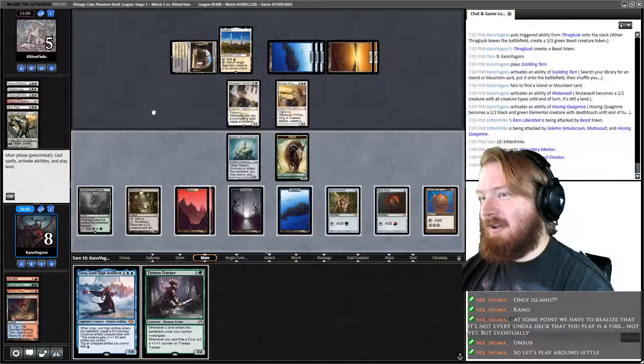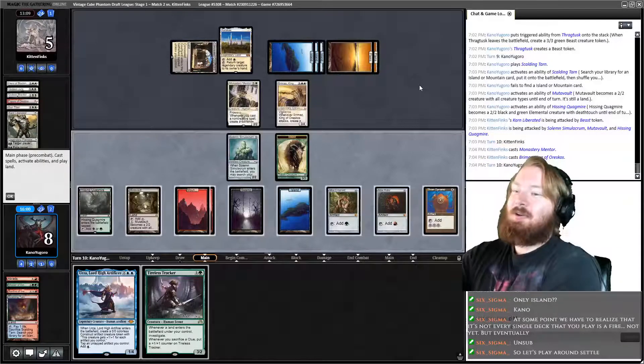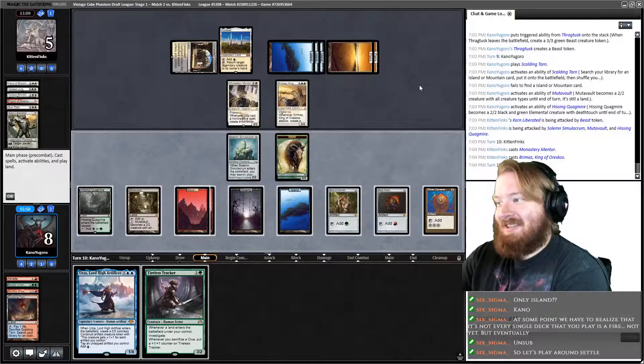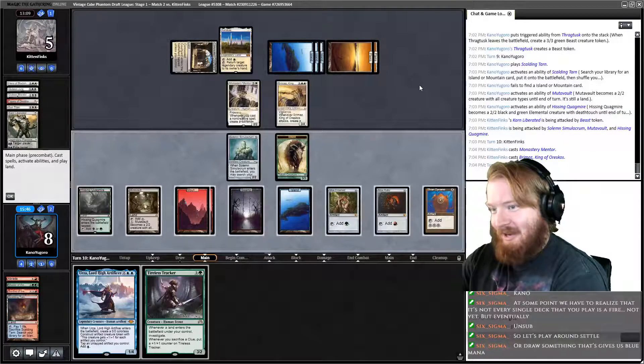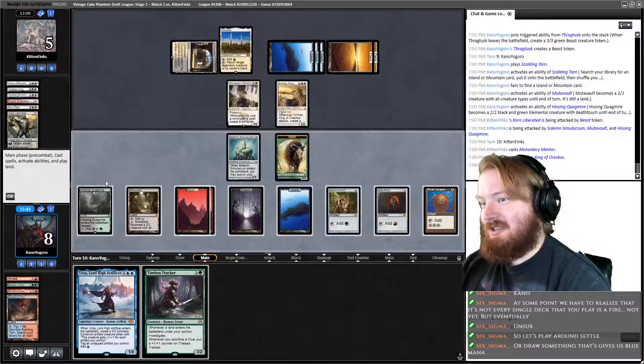We draw Tireless Tracker — yes! We no longer have to play around Settle. We cannot animate Hissing Quagmire and play Tireless Tracker, but Tracker is better when we have lands to actually play. I think we just animate everything, swing in — opponent's going to do their blocks. They'll throw something on the Beast, have to block one of the fairies with Mentor. If they have a Swords, that's really bad, but there's nothing we can do about that.